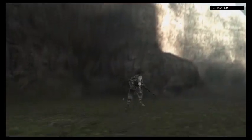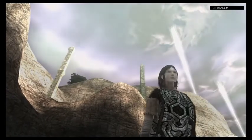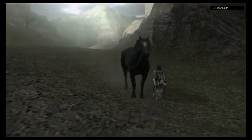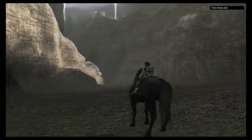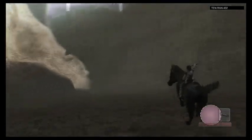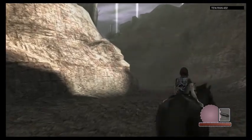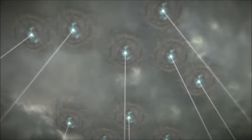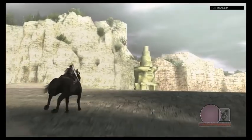I don't know if I pointed this out before, but up in the sky there's those beams of light up there. Those beams of light are the locations of the colossi that you've killed. I always thought that was cool. I'm not sure what they are though. In this image from the PS4 version, the pillars of light look more like portals into the sky. Maybe that'll be important later. Anyway, let's keep going to find that colossus.